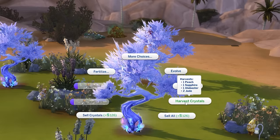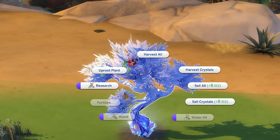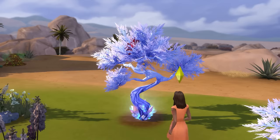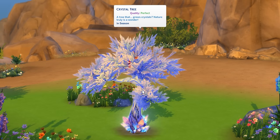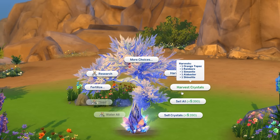A normal quality tree will only produce common crystals. Nice and excellent quality trees will produce common and uncommon crystals, and then finally magnificent and perfect quality trees can produce common, uncommon, and more importantly rare crystals.